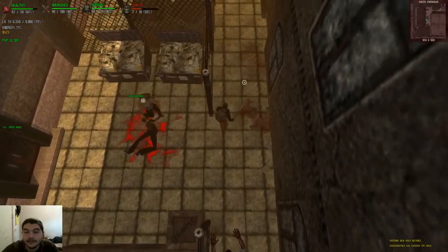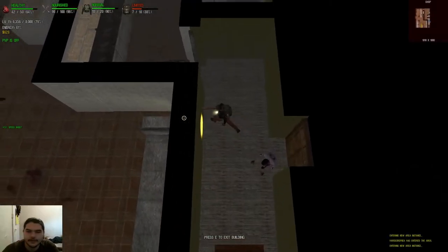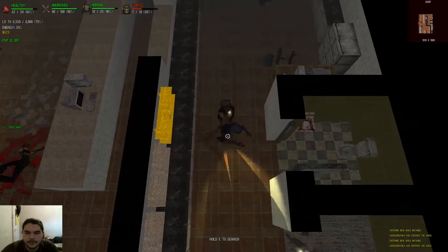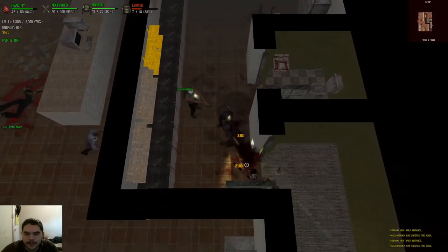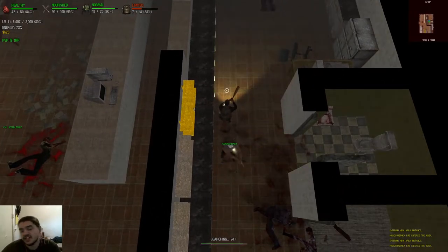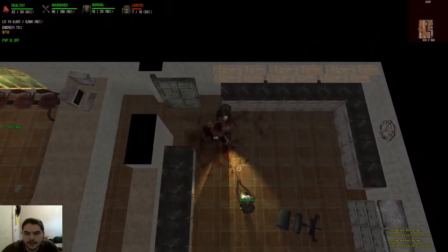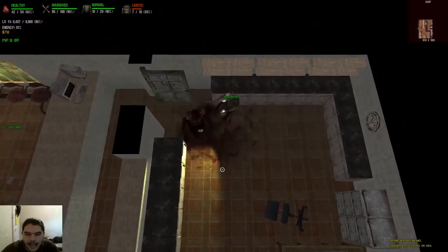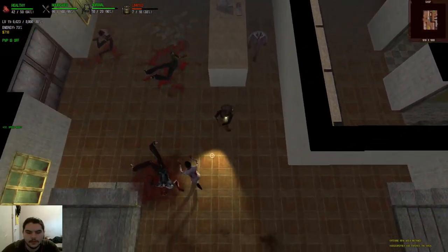I'm finding a lot of money, dude. I got like $628 on me right now, bro. All of that takes up no inventory. Get them. Spank them. Hit them. Dog food. $90. No wonder why I have all these inventory slots — I'm just finding straight up cash. $105.